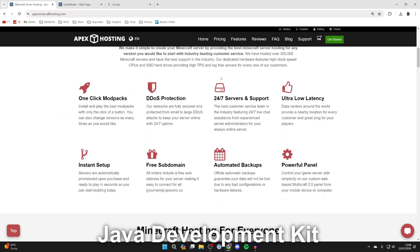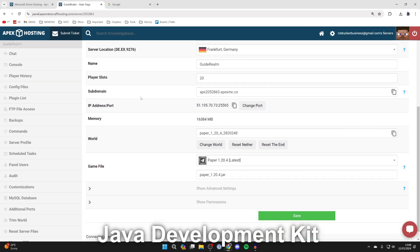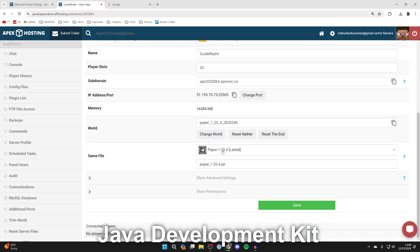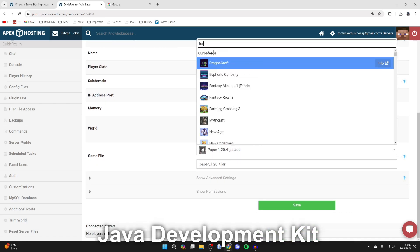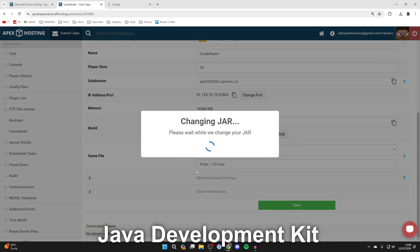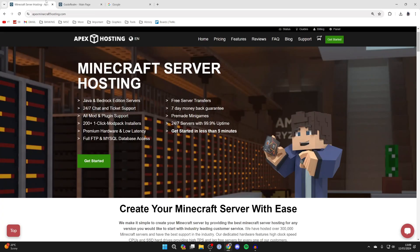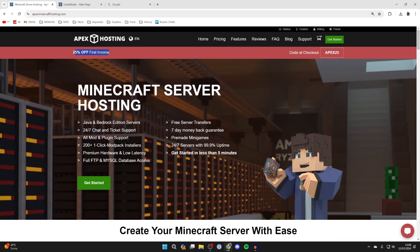If we scroll down you can see some of the awesome features they've got. For example, 24/7 servers and support — because with this guide you'd need to have your computer on the whole time. With Apex you also get support. To show you how easy it is to make a Forge server in Apex, you come down to game file, click here, type in Forge, choose the version, press change version and create new world, and you've got yourself a Forge server. If you're interested, I'll put a link below and you can get 25% off your first invoice.